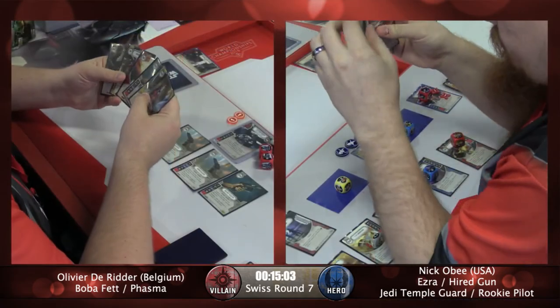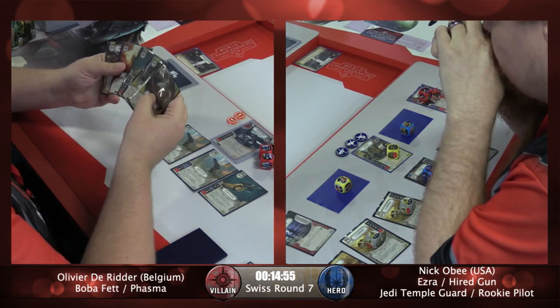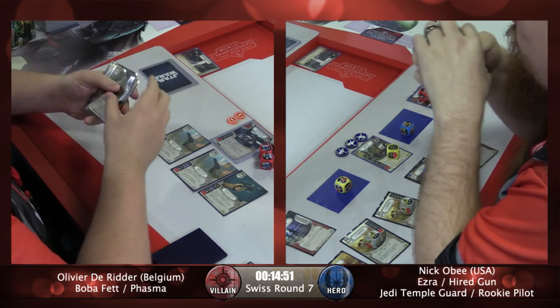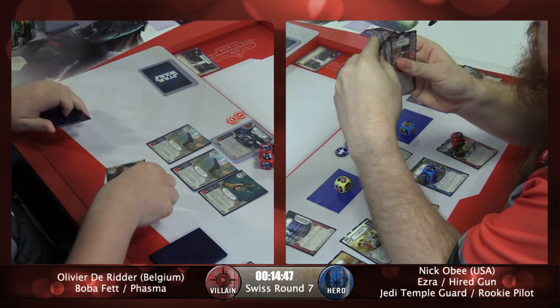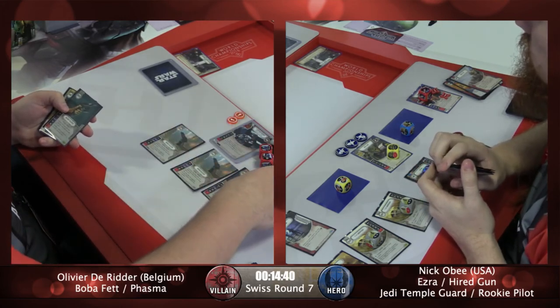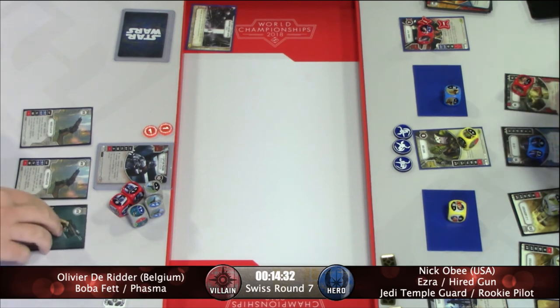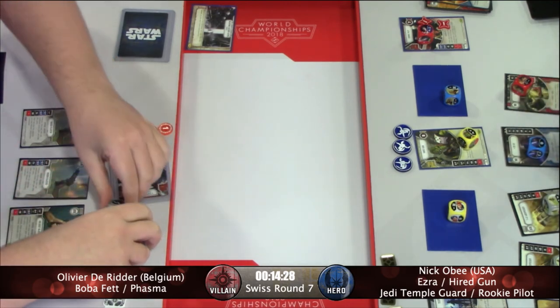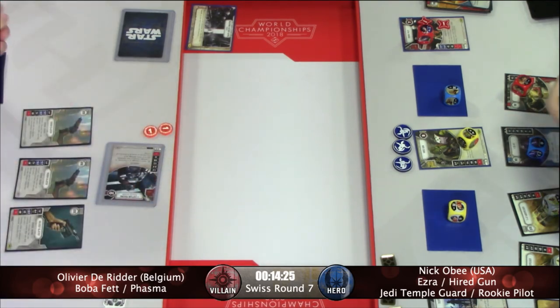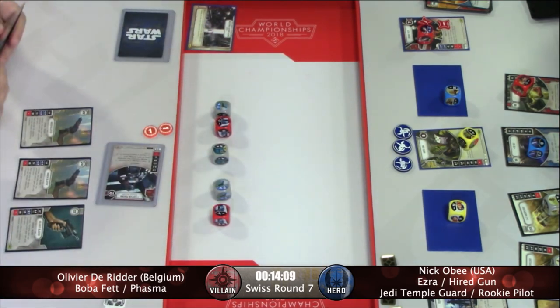He drew a Pin Down, another Tech Team, and a Fang Fighter — that'll help. Olivier has a Bait and Switch, another Holdout, and what looks like a Shrapnel Blast. Olivier, we love you, but your handwriting's not amazing. So overwriting — he overwrote the Holdout with the Holdout for the activation. It's a strange play. Oh wait — there was a Quick Draw played underneath that other Holdout. I see — that's how he was able to knock out the Rookie Pilot.